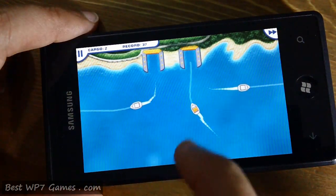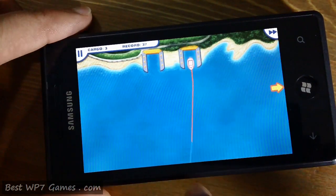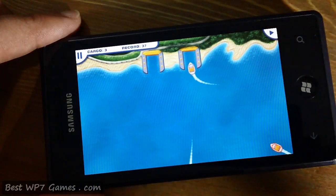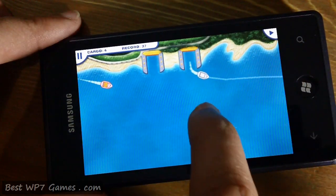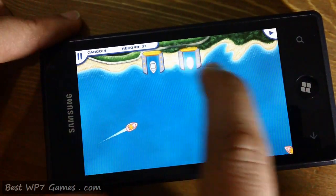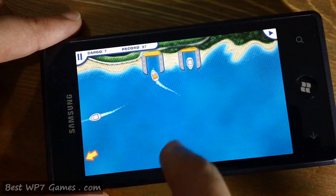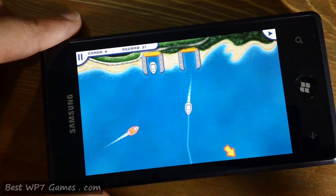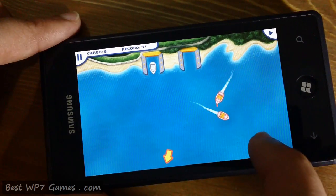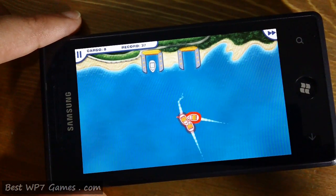Once you unload your cargo it will turn into a grey boat, meaning the cargo has been taken off. You can even fast forward the game so everything happens a bit faster, and you can pause it to bring it back to normal. If your boats are close to each other you'll see a warning message come up, and you've got to avoid them hitting — once they hit it's game over.